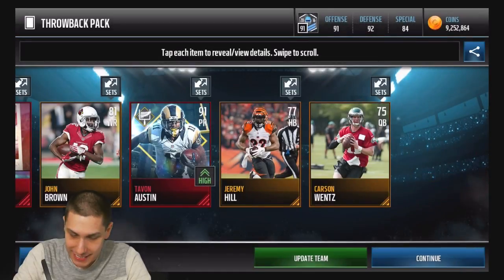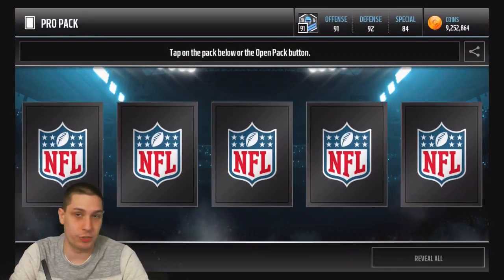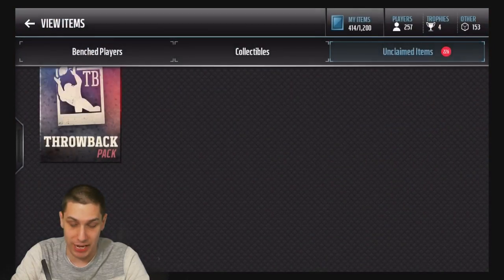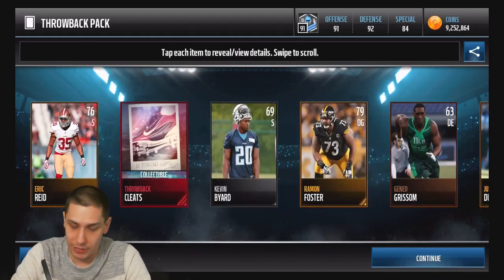We'll throw this into the set to get ourselves a Pro Pack. That'll give us the Pro Pack — we'll just open that up here. Maybe we'll get something beastly. And we get absolute jack shit. Well, that's no big deal — it's a free Pro Pack anyway. What are you going to do?